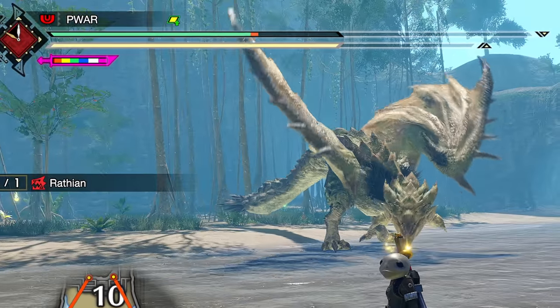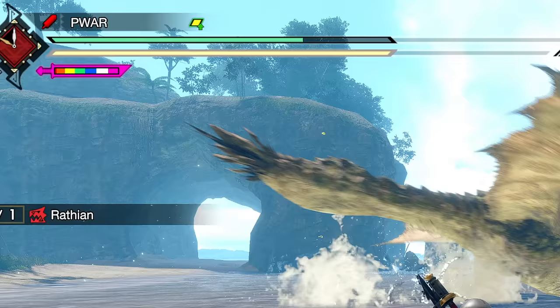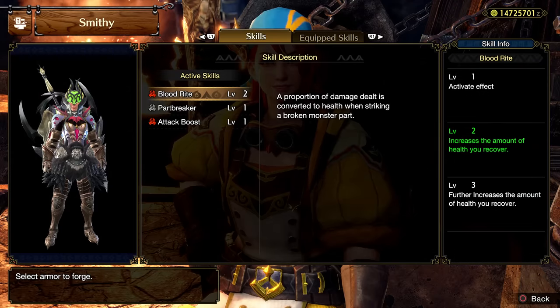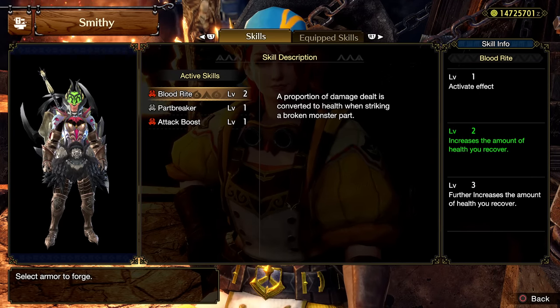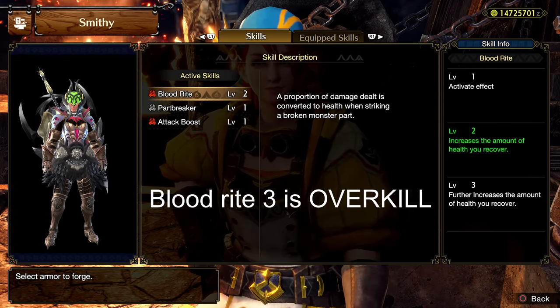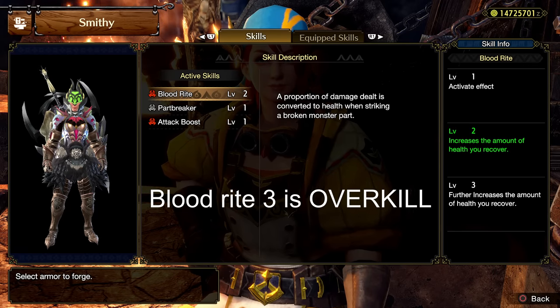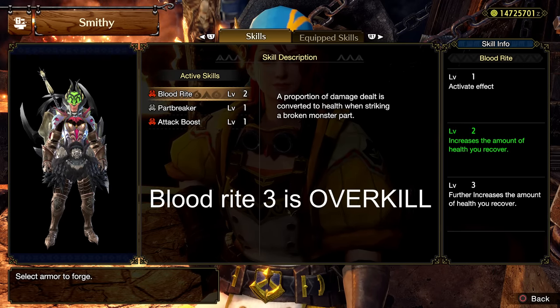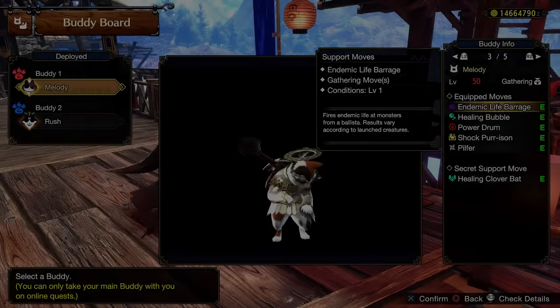Add on blood rite and you can heal back even more, although not blood rite 3, as that's way overkill in my opinion. Level 2 or 1 is the perfect amount to then get some quality of life or damage in. Level 3 just hinders your build too much — you're gonna live without blood rite anyways, so you kinda don't need it at all, but we're just gonna keep it in for thematic reasons.